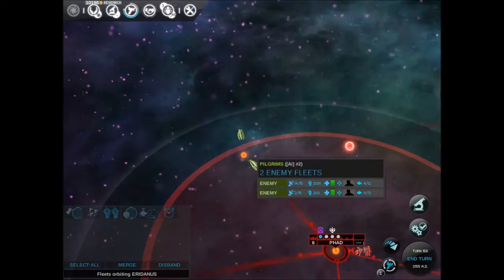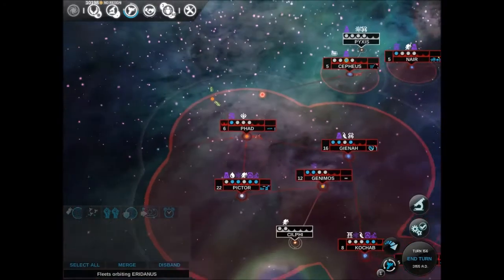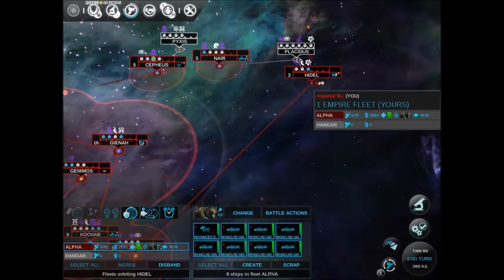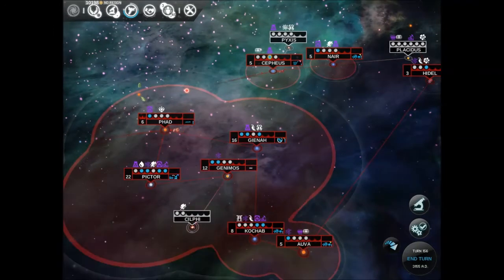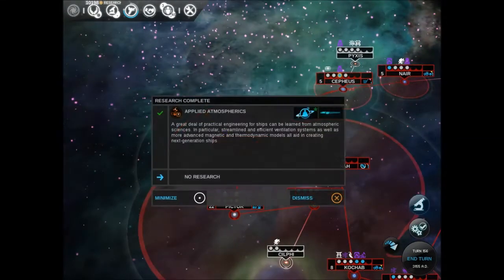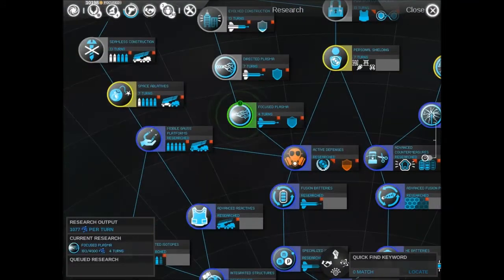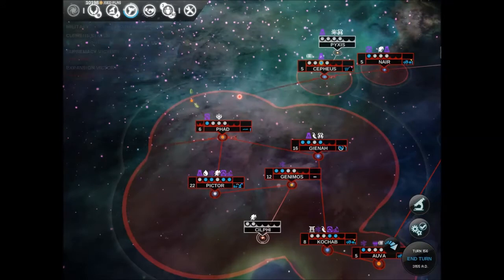They are strong with that fleet. And that fleet — they've got a huge powerful fleet there. So we're pretty much screwed unless we get this fleet back down. We need to build. We've got a technology. Let's build our ship — we're going to have to be very quick about this.